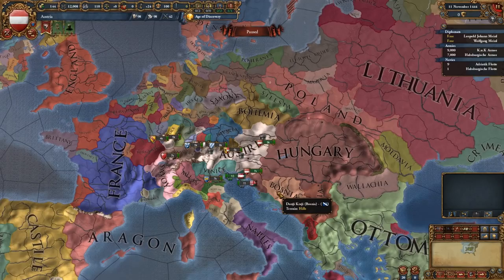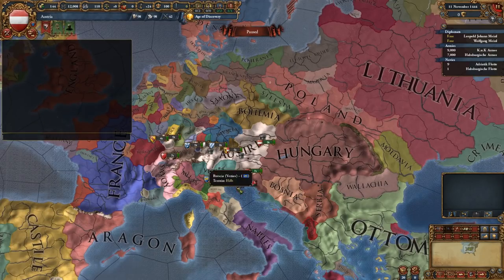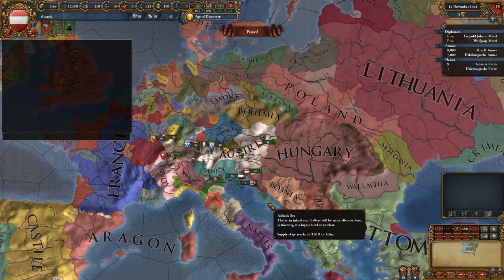Open up the console — you do that with a different button depending on what kind of keyboard you have. If you're on the QWERTY keyboard, the standard British QWERTY keyboard, it's in the top left just under escape. There's a wiki page in the description which will tell you exactly which key you need to use on your type of keyboard to open up the console. Once you've got the console open, you're going to want to type in: enable_game_controller.